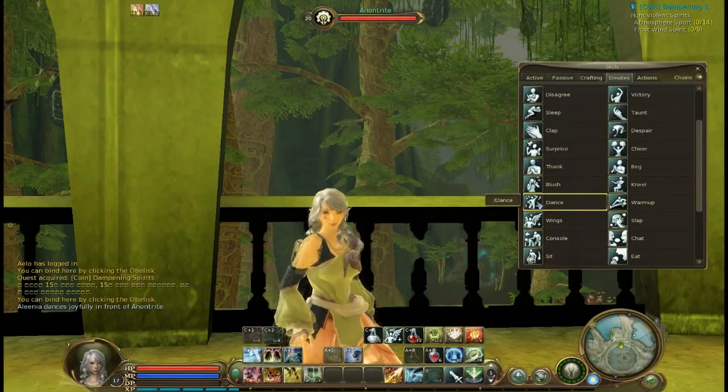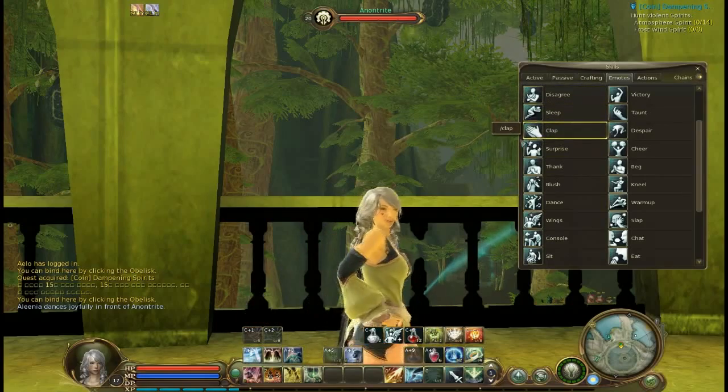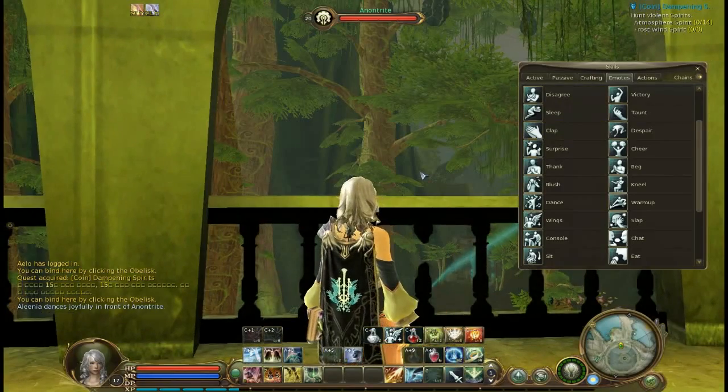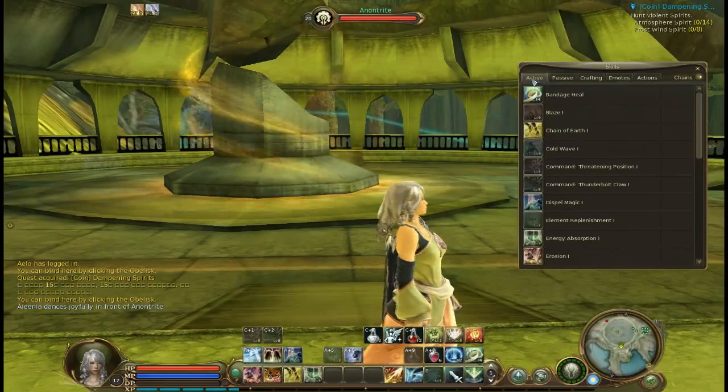One of the main categories is emotes. To simply use an emote, select which one you want to use and double click on it and your character will start performing the emote. Some emotes require that you move your character to cancel out before you start another one.